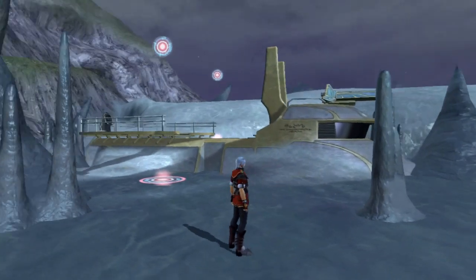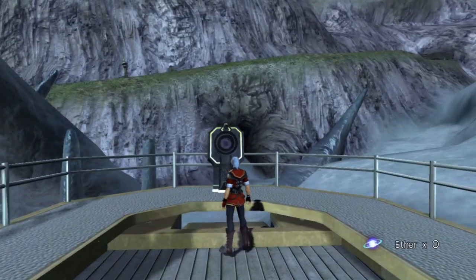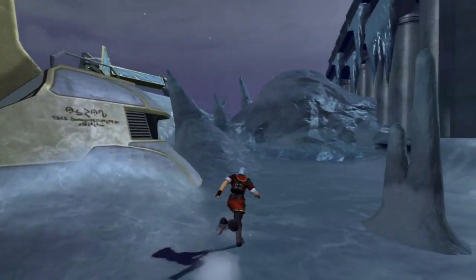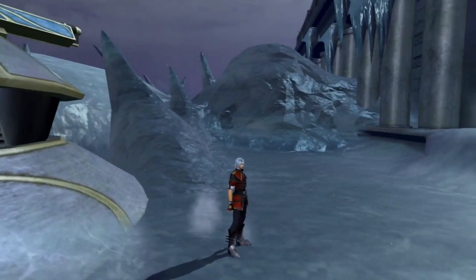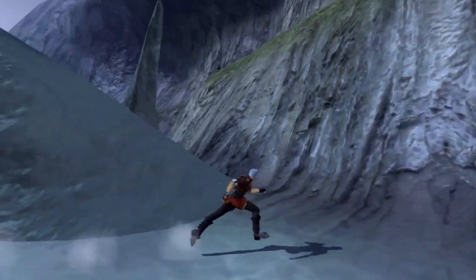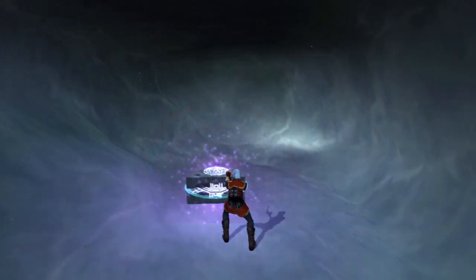Ah great, here we go with this again. So we gotta charge this thing up. There's gotta be some ether around here in the snow, one of these little nooks somewhere. Let's walk around this side. Yeah, Yokohama's screwed up. There we go — it's in this little cave here, stored away. How convenient.